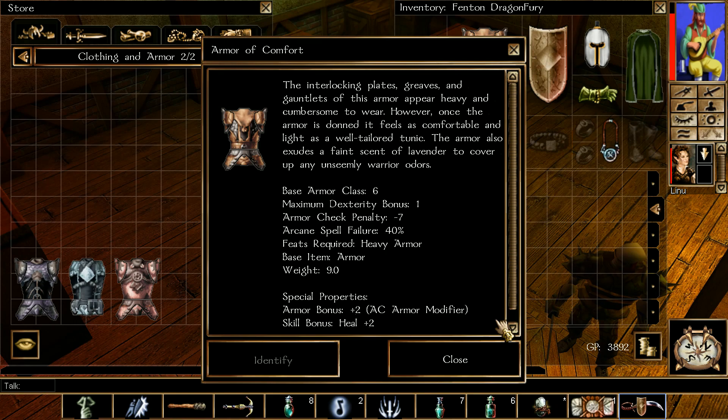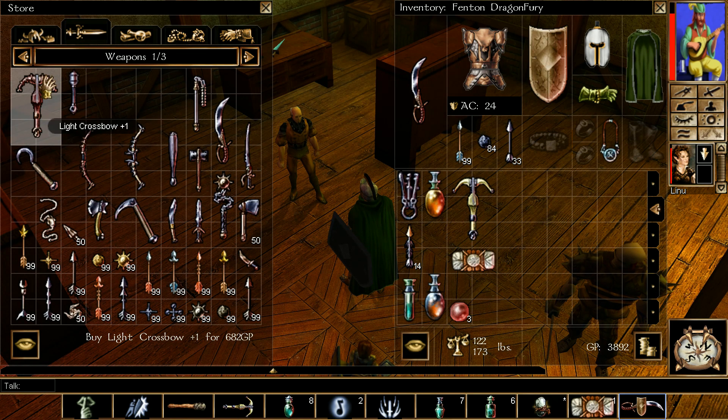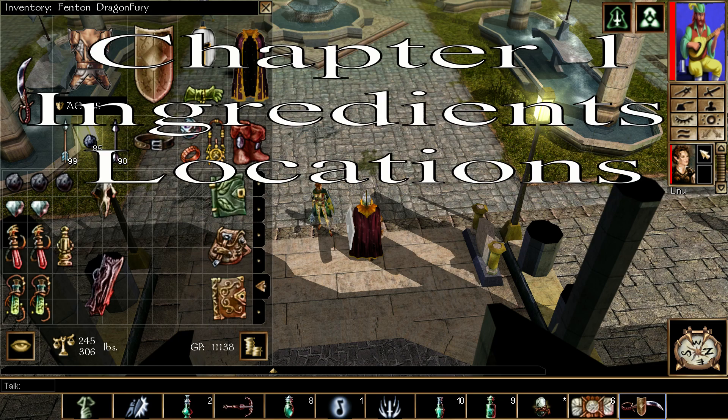Next up, I'm going to show everybody what you should have for your ingredients for this chapter before the point of no return. For this chapter, you should have three amantites, two diamonds, two dragon blood, one special holy water, two fairy dust, one gargoyle skull, and one ironwood. Here are the locations of those next.